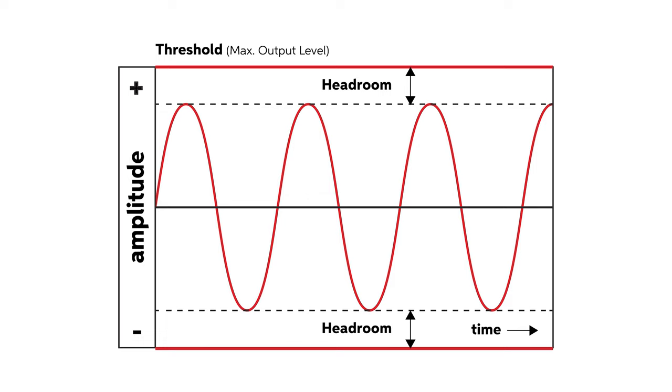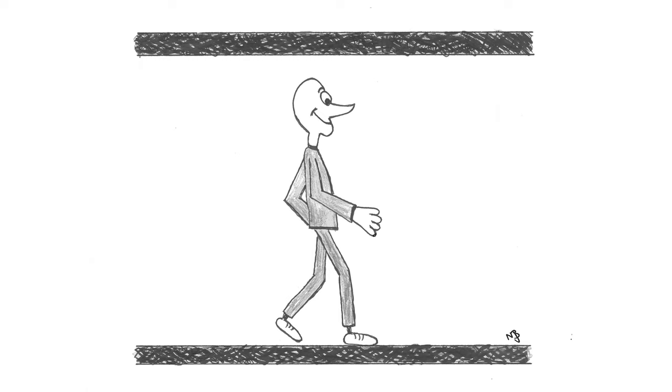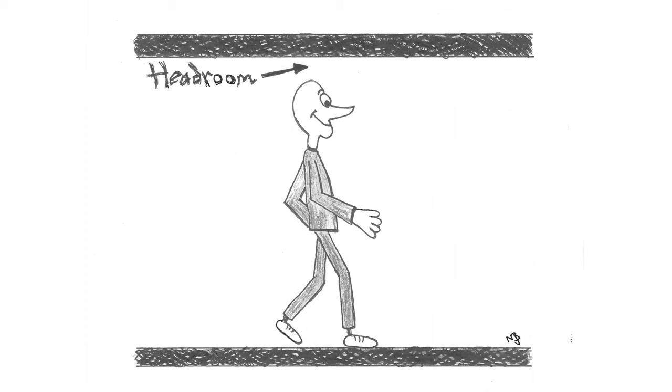The height of the wave measured from peak to trough is called amplitude. In the corridor analogy, the threshold is the height of the corridor's ceiling, while the wave's amplitude is how tall Mr. Wave is. The headroom is the amount of room between the top of his head and the corridor's ceiling — as you can see in this diagram.